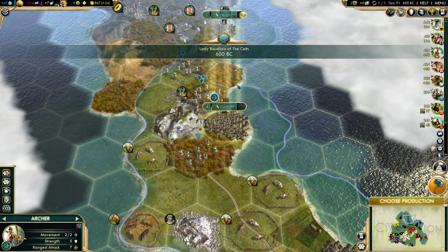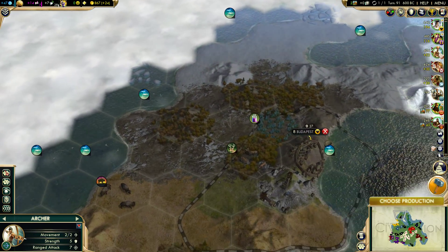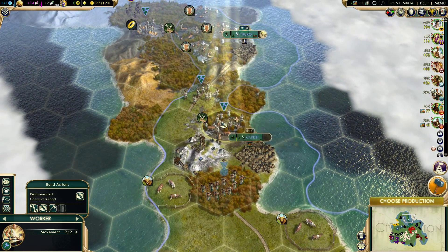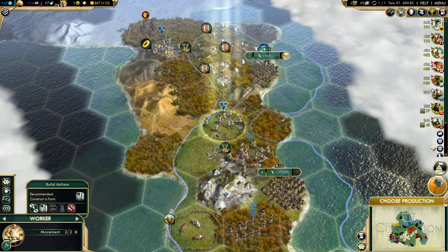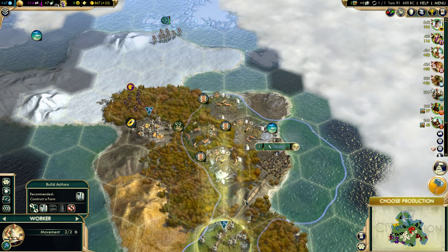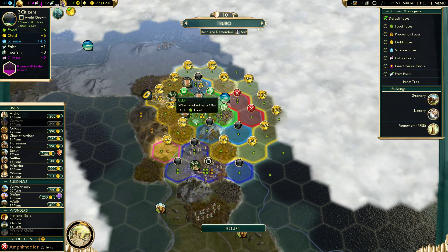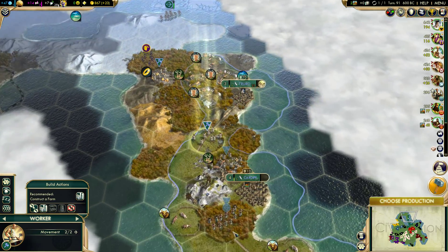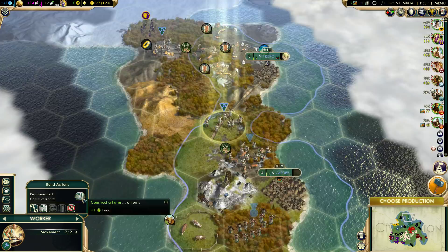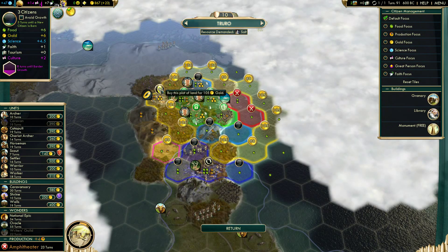Finish - another archer. I think this is all cleared up over here, right? Let me just defend with that guy and get this last road hooked up. This is Tundra Hill. I want to buy that gold but it's really expensive. Where are the borders expanding to? This worthless tile over here. I'll just build a farm. I need to get that gold - it's expensive, 105 gold. But you gotta do what you gotta do. I should be able to sell it for 240 hopefully.